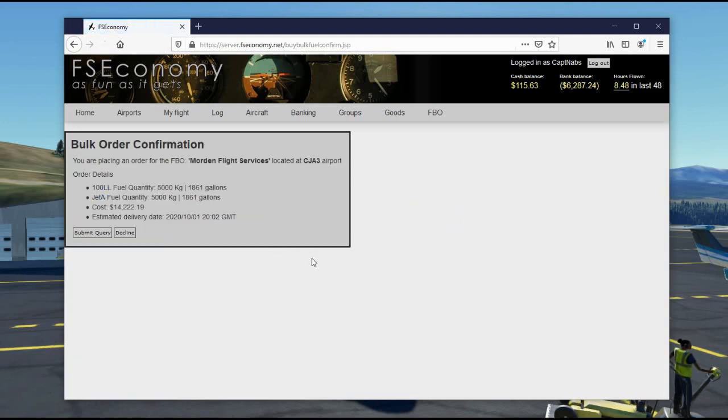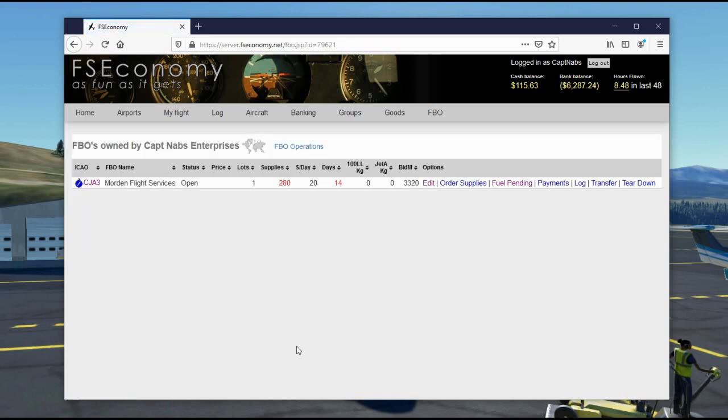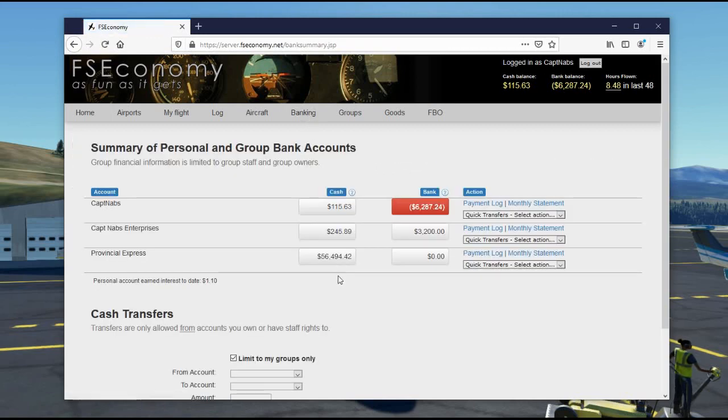Now I have enough money in the group account to place the bulk fuel order. Confirmation: placing an order for Morden Flight Services at CGA3 — 5,000 kilograms each of 100LL and Jet-A, total cost $14,200, estimated delivery date October 1st, 2020 — that's today, a little bit later. So I'll have fuel in the tanks in just a couple of hours. The order is processed; nothing shows yet because it hasn't been delivered, but eventually I'll be able to sell fuel at my FBO.